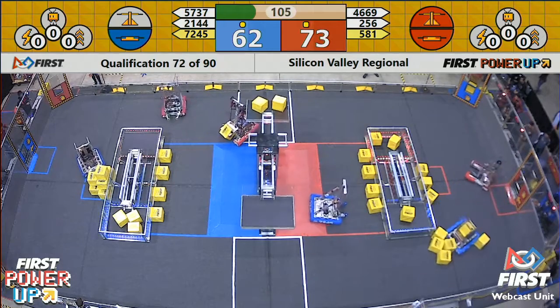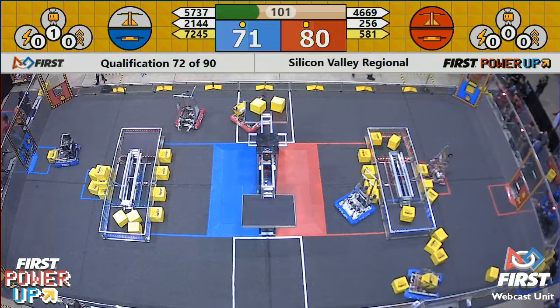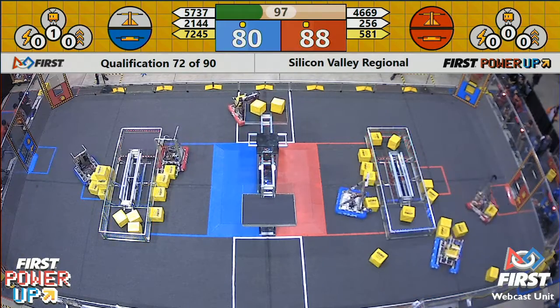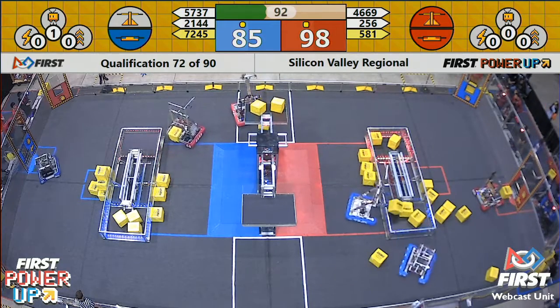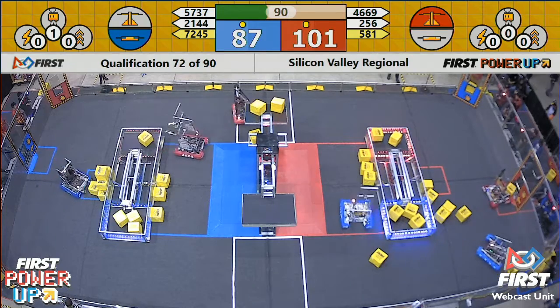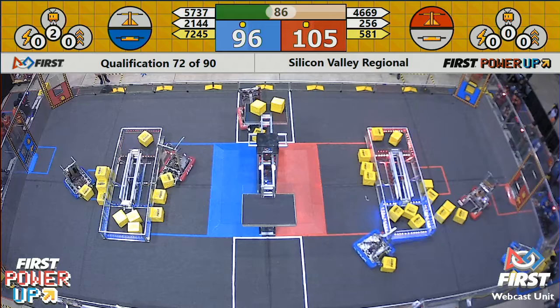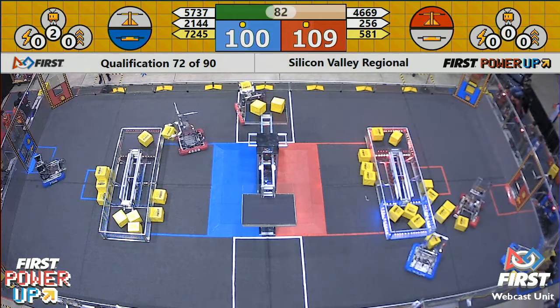Lion bots trying to take away Red's switch. Lion bots have one Power Cube on that side of Red's switch, and they're trying to get one more to unbalance and turn off that switch for the Red Alliance. One more Power Cube from Marstyle and one from the Lion bots takes away the switch from Red. Each Alliance is now only earning one point per second, allowing Blue the opportunity to catch up.